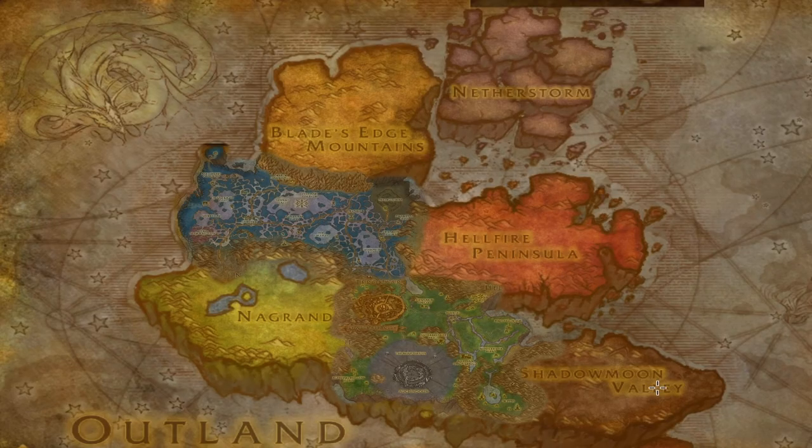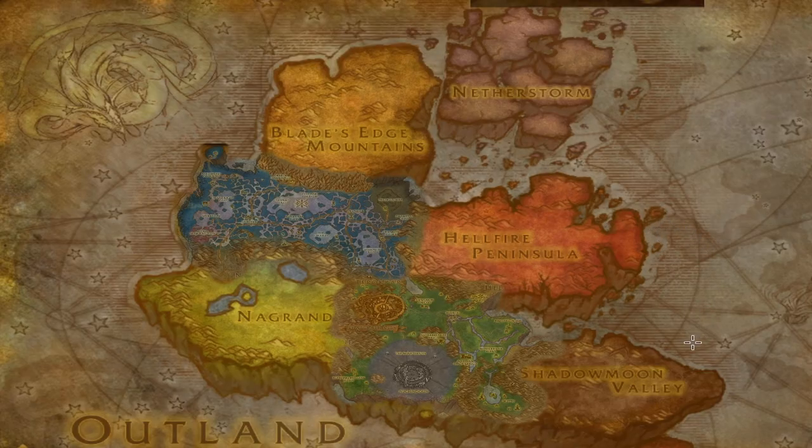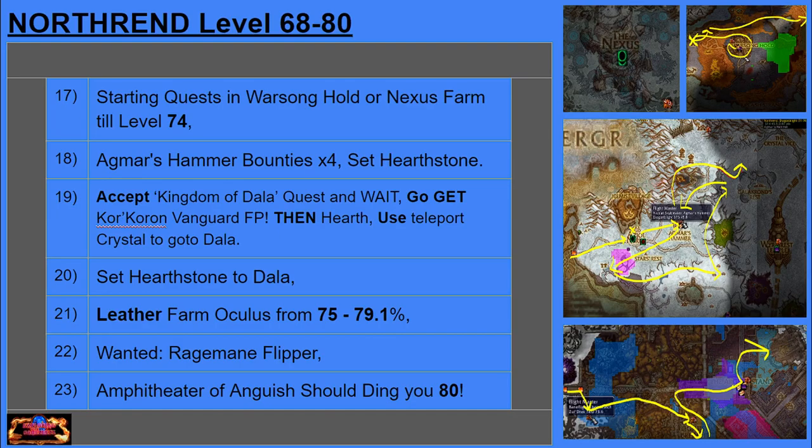Once you're done with Blackrock Depths, you want to go to Outland. Use your Hearthstone, go back to Orgrimmar, go to Outlands, grab this quest on the other side of the portal, turn it in, and then take the flight path to Thrallmar. Go to Hellfire, blast those instances, go over to Ring of Blood, and then you can Hearth again to get back to Orgrimmar, and then you're going to go to Northrend.